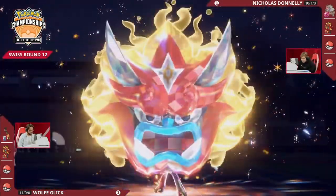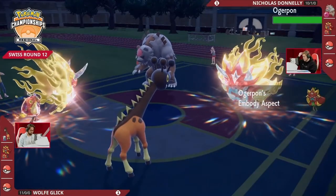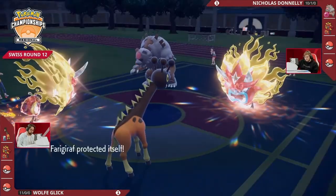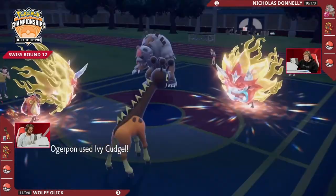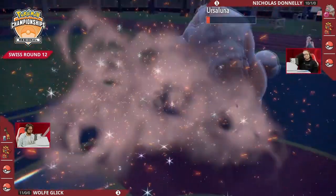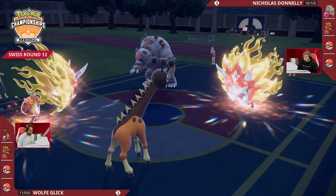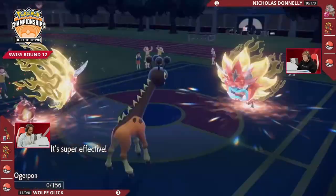The tera onto Hearth Flame Ogrepon means it's going to get an attack boost — that definitely feels really really good knowing there's no clear way to knock that attack back down on Nicholas's side. But it's going to be another tera onto the Hearth Flame Ogrepon as well, and more importantly Wolf's tera first. This is a really big play already — does the Ursaluna protect? Because you could protect and just Ivy Cudgel into Farigiraf here. Well, Farigiraf goes for Protect first.